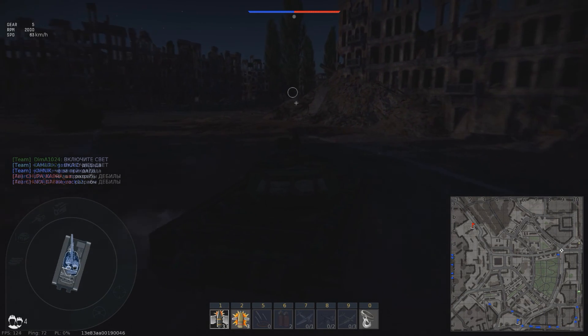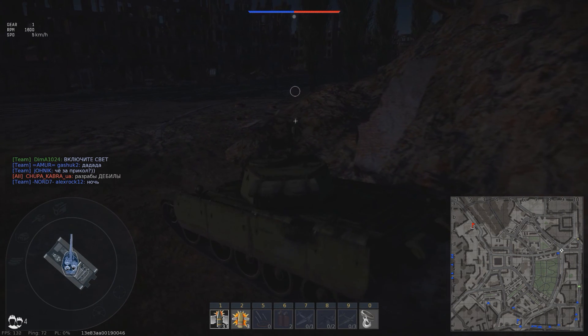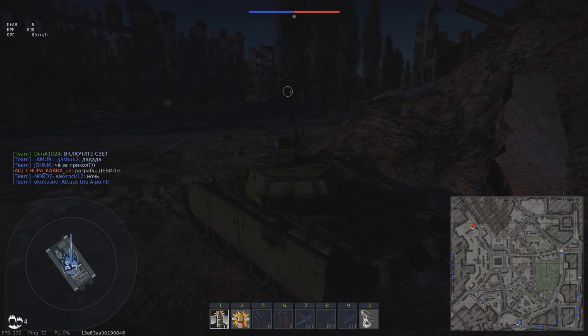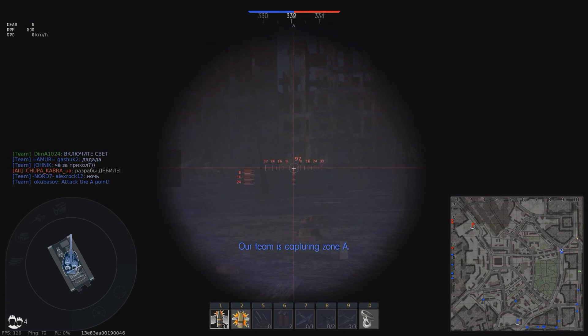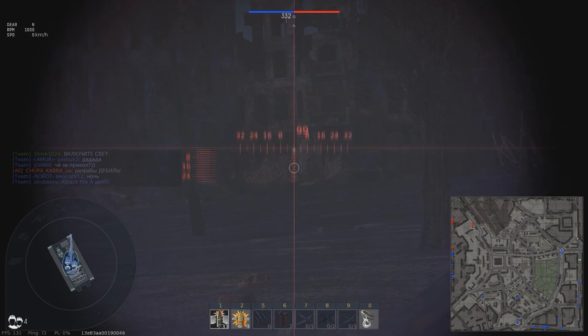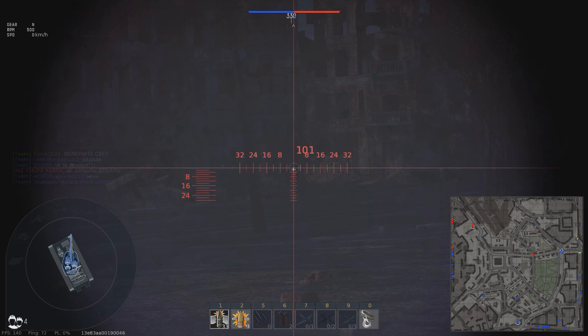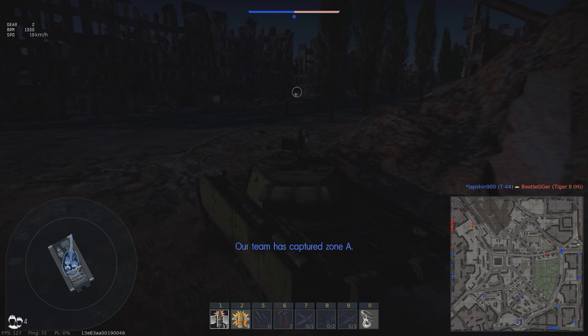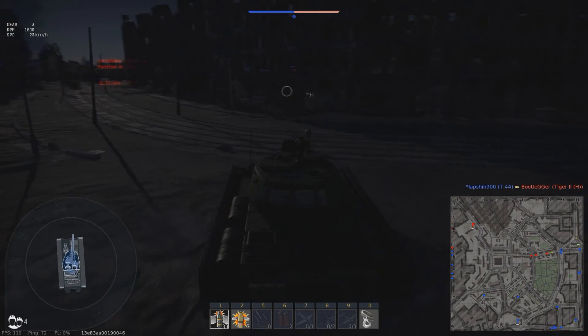I ignored the capture point and waited for people to come around that corner. City maps really provide good opportunities for these Russian tanks — the enemy has to waste precious seconds overcoming their suspension wiggling while you stand still after about one second, or are very likely to hit the enemy on the move as well.